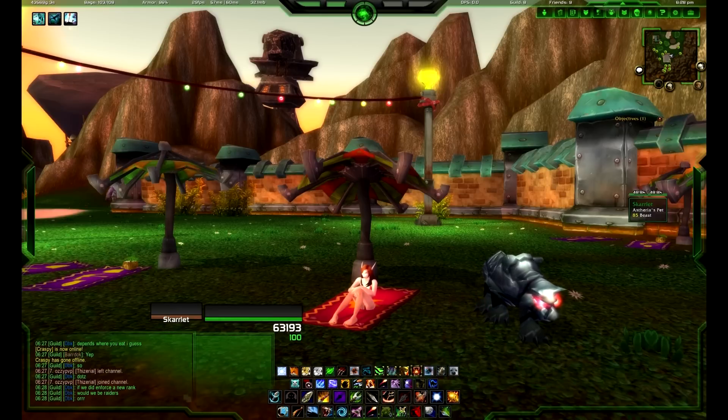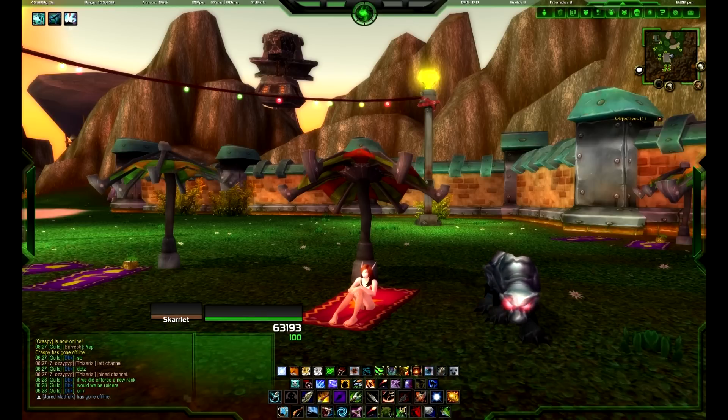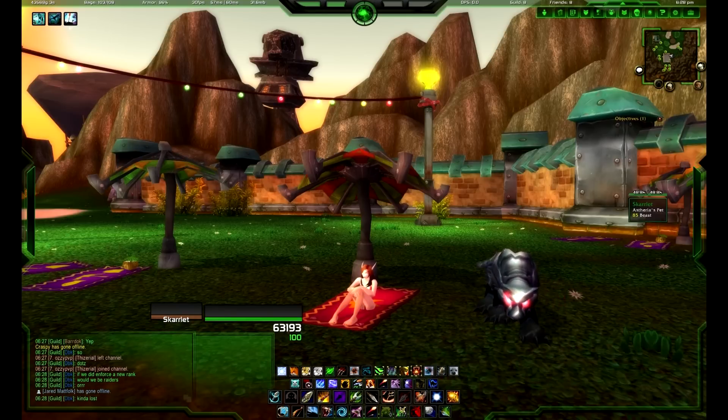As a hunter, the color of my UI comes normally as this green color. Now I'm not a huge fan of green, so I'm going to want to change this. In order to change this, you go up to the little cogwheel up here, which is LUI Options.